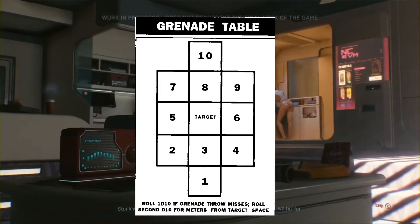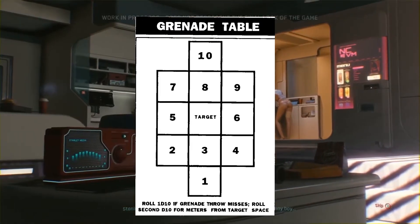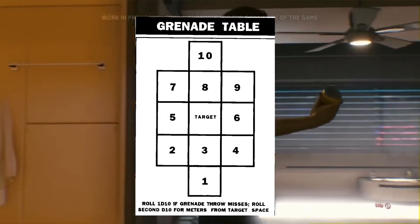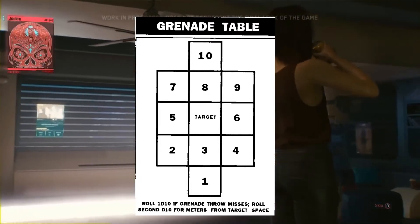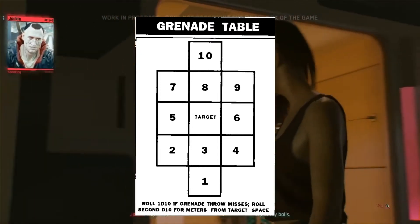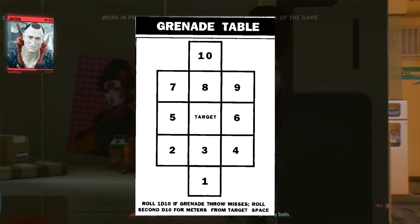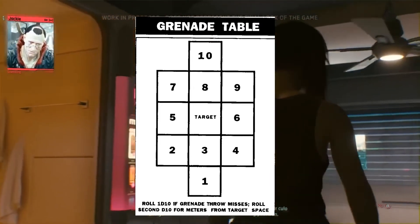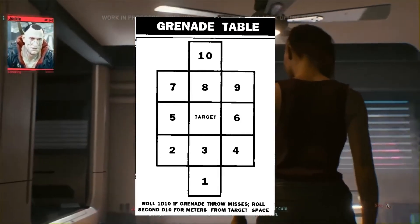The gas cloud moves from the initial location it landed to the second location. Anything in the area effect in the first round, anything in the area effect in the second location, anything in between, and anything entering the initial location all take the effect. Nasty stuff. You can make a save for half effect.